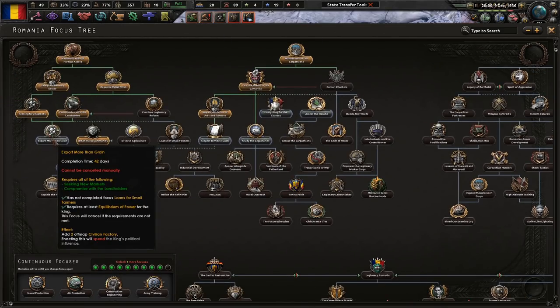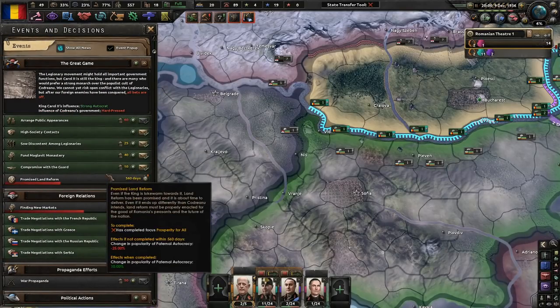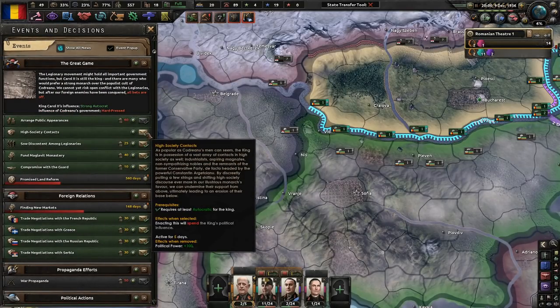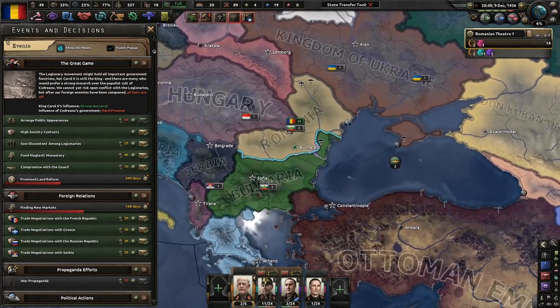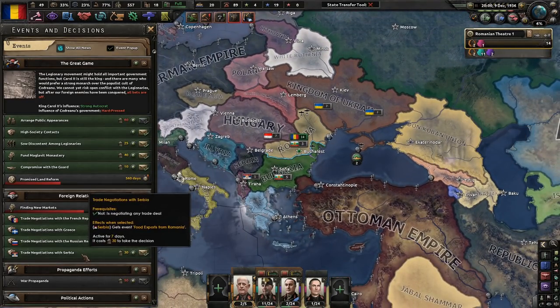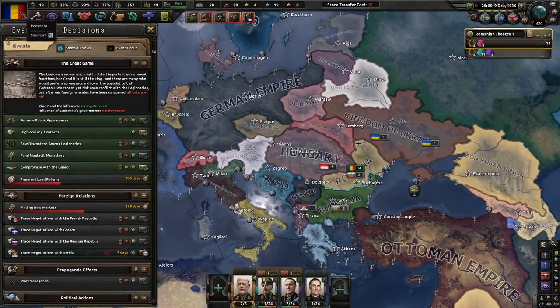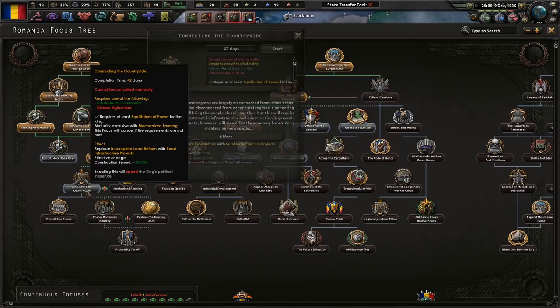Since we did that, we can export more than grain, which would be kind of nice. We can spend our influence to get more political power. I prefer this one, but let's go ahead and get some trading negotiations. Let's do it with Serbia — let's do Serbs. Let's do Serbs.